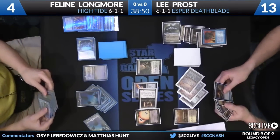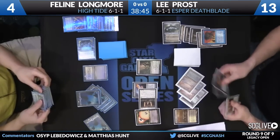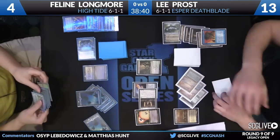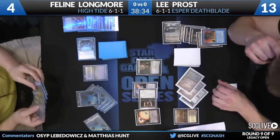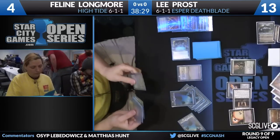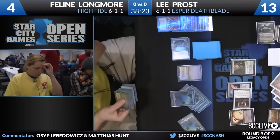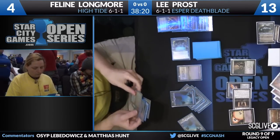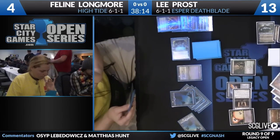Time Spiral goes to hand, and Vindicate deals with the island. Her ideal draw this turn could be another land. She Brainstorms on end step and finds another Force of Will — this is the power of High Tide. She's got the Spiral, she's got the Tide, she's got a Force of Will. She'll continue having lots of strong blue cards like offensive counter spells. She's also found another Spiral. Next turn, she's going to go High Tide, Time Spiral with Force of Will backup — and then the party begins.